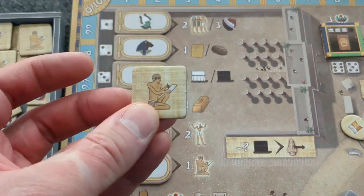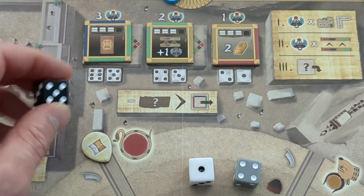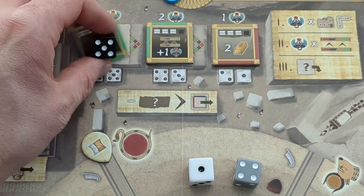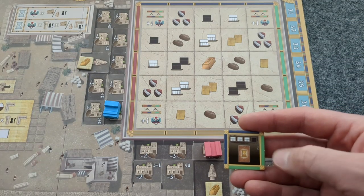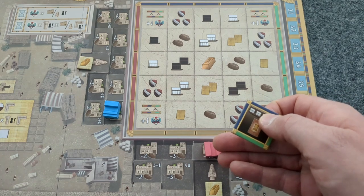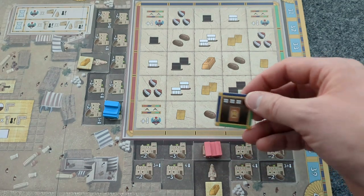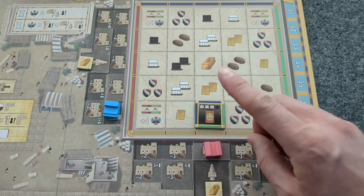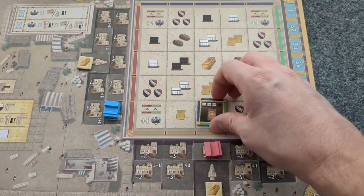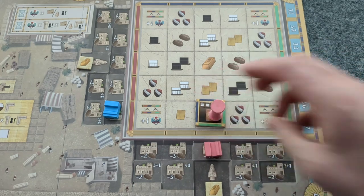When doing a Ra action, Bot in Common takes the tile that corresponds with the die he took, does not change its orientation, and places it where it would get the most points. It gets one point per building, regardless of ownership, in the same row and column, and one point per adjacent edge, regardless of color. It ignores rewards covered by the pillar, and any rewards printed on it as well.